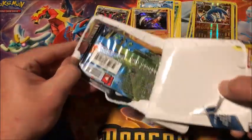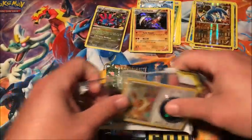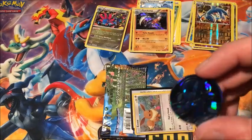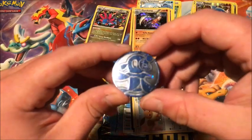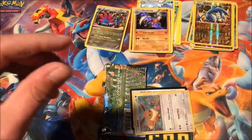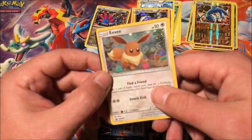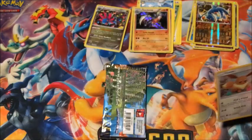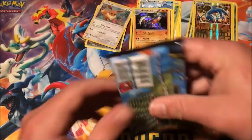A holo pull is a holo pull so I'm alright with it. I haven't opened many of these Unbroken Bonds blisters. There is the coin, and we also get a holo promo Eevee, plus the code card for that one.